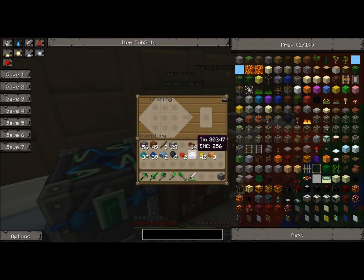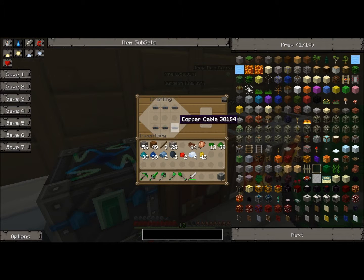I have materials necessary for building the generator. First you just want to build some basic insulated copper wires: just three copper in the middle and then surround that with the rubber. Then I'm going to build an RE battery, which is just one cable on top, two tin on either side, and two redstone in the middle — and then you've got an RE battery.